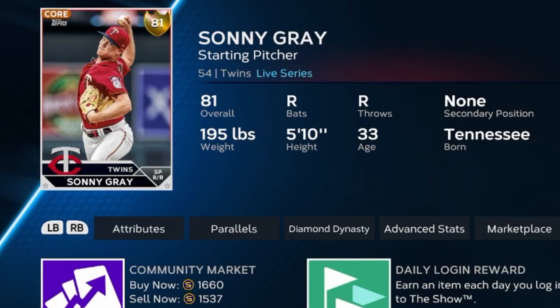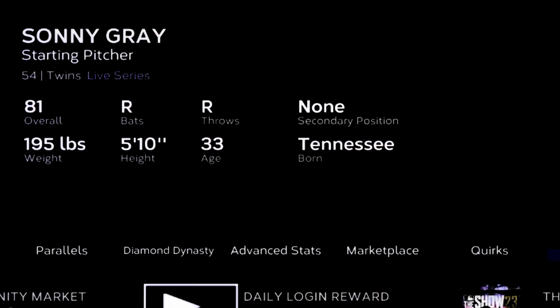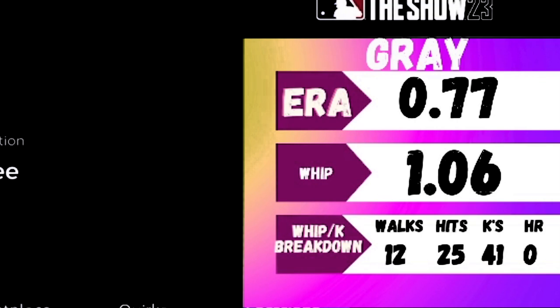Sonny Gray has absolutely filthy numbers right now and is going for just over quick-sell for an 84 gold — that's the absolute minimum I'd see him being upgraded to based on his WHIP. I'd be shocked if this card does not go to at least an 85 overall, which would pretty much double your stubs via quick sell. I have over 100 Sonny Grays right now — that's how confident I am. Most I bought around 900 stubs. With a 0.77 ERA, a 1.06 WHIP, 41 strikeouts in roughly 35 innings, and zero home runs allowed — there's lots of room for growth. Hop on Sonny Gray.